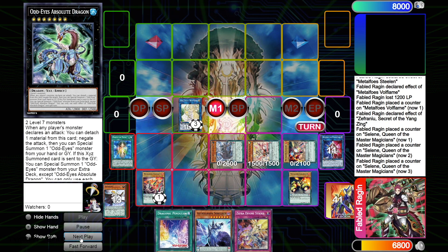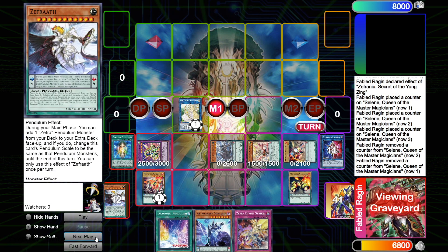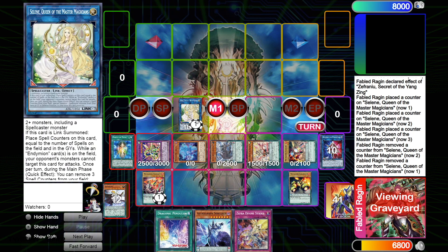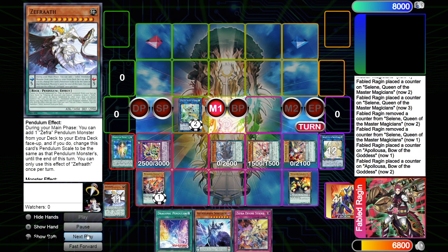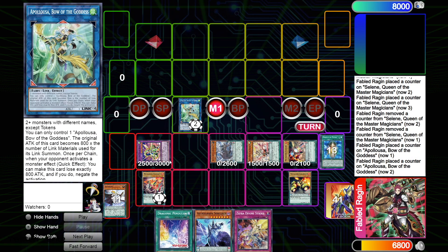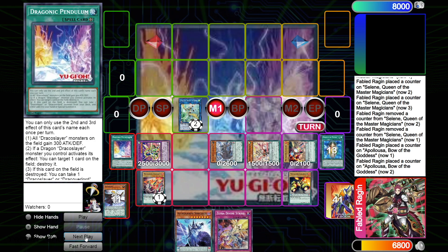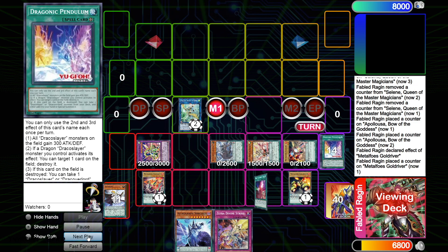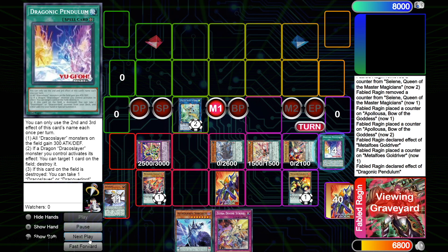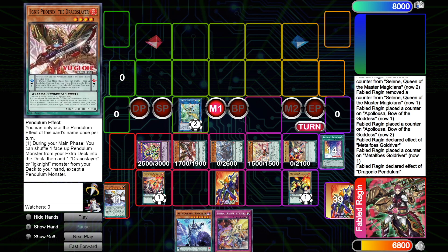Celine gets its counters, and Absolute summons Vortex, which is another negate. Then I use Celine — removing three counters to bring back Soul — and turn those two into a two-material Appaloosa. So now I already have two Appaloosa negates, a Vortex, and Divine Strike, and I'm just getting started. I haven't used my Gold Driver yet, so I use Gold Driver to set Parametal Force Fusion from the deck. The new field spell is going to summon Ignis Phoenix of the Draco Slayer.